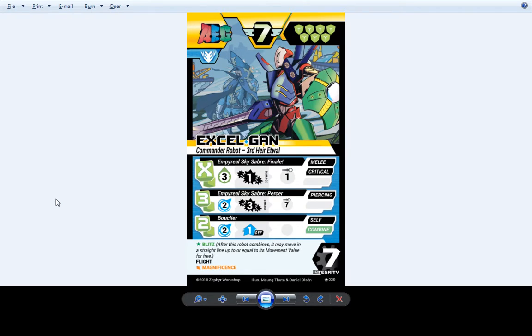And we've got the big boy — Excel Gon. Overall the most powerful level 3 robot in the game: fast, tough, gives you a lot of energy, just deals raw damage. From his last version, his melee attack got more accurate and gained critical — the Imperial Skysaber Finale. Really good. Overall this hasn't changed, though he has gained a variant. We have a new variant Excel Gun which I'll get to near the end of this.